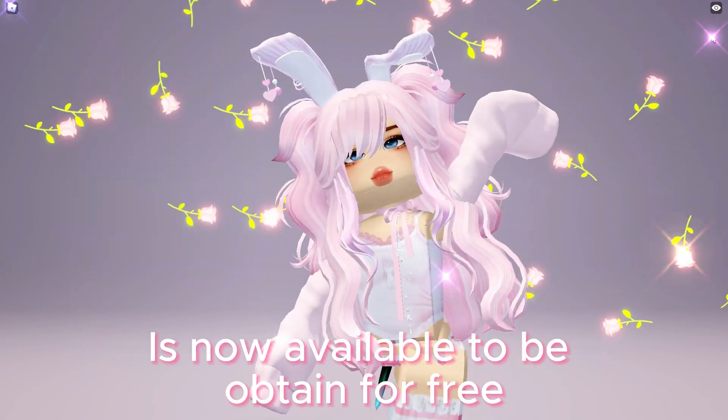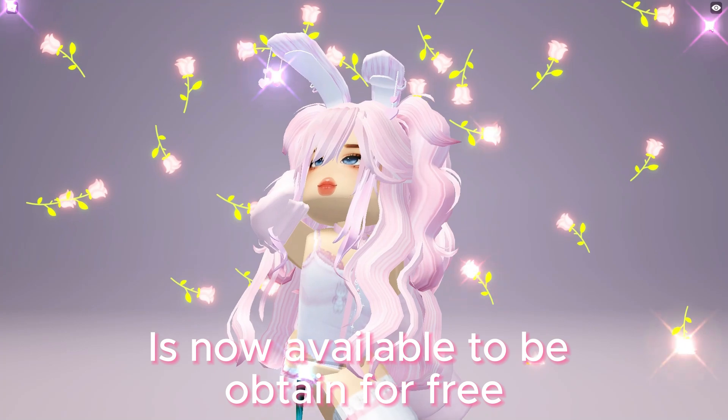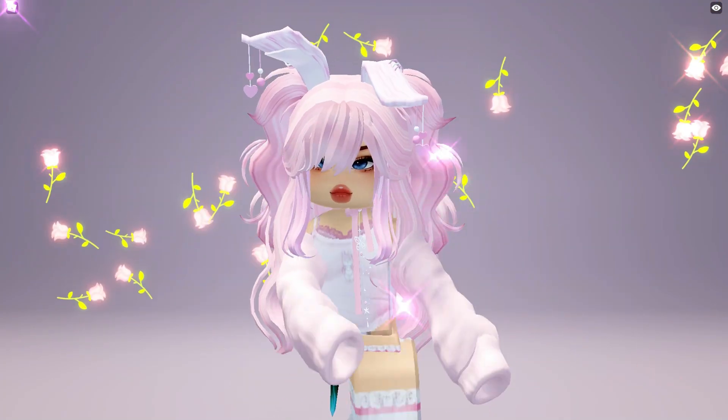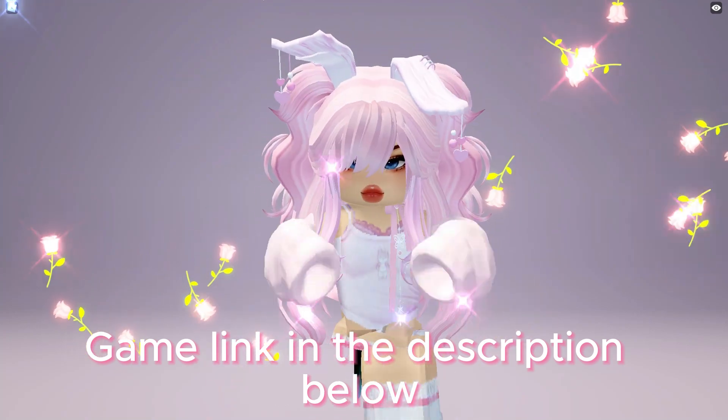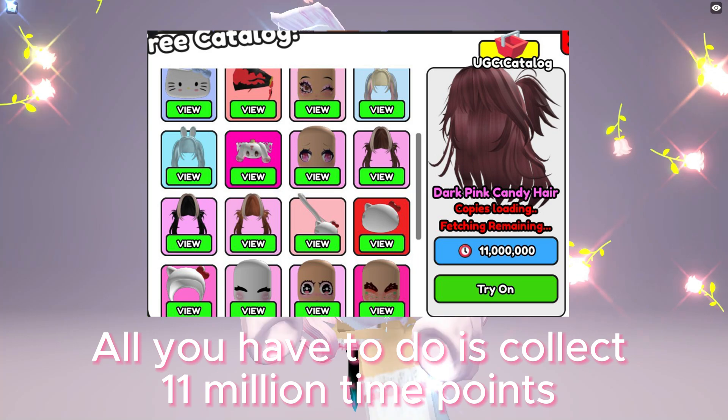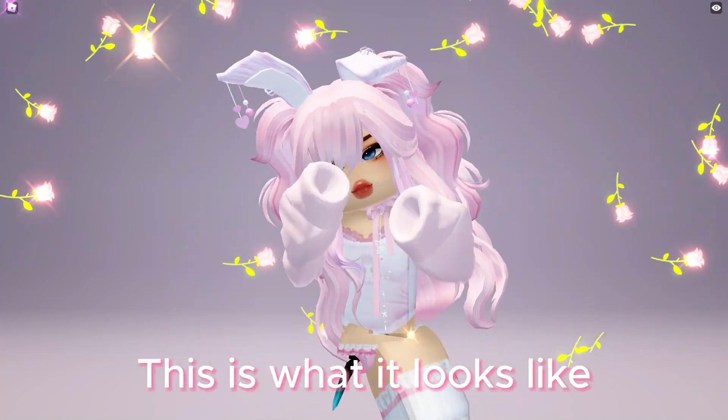This dark pink candy hair with 150 copies is now available to be obtained for free at UGC Don't Move game — game link in the description below. All you have to do is collect 11 million time points. This is what it looks like.